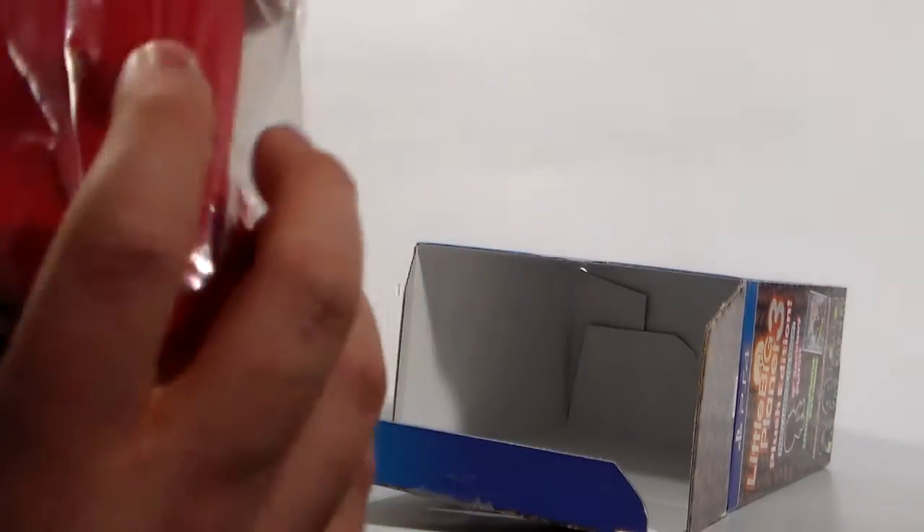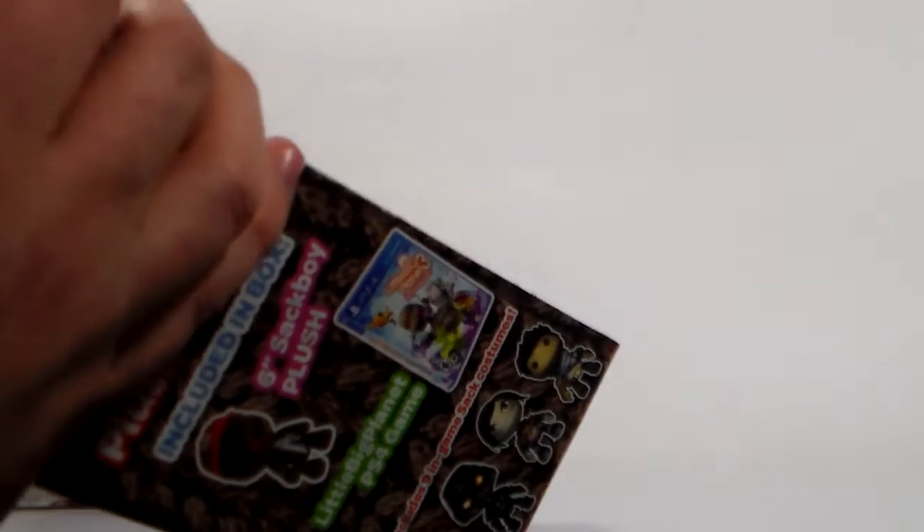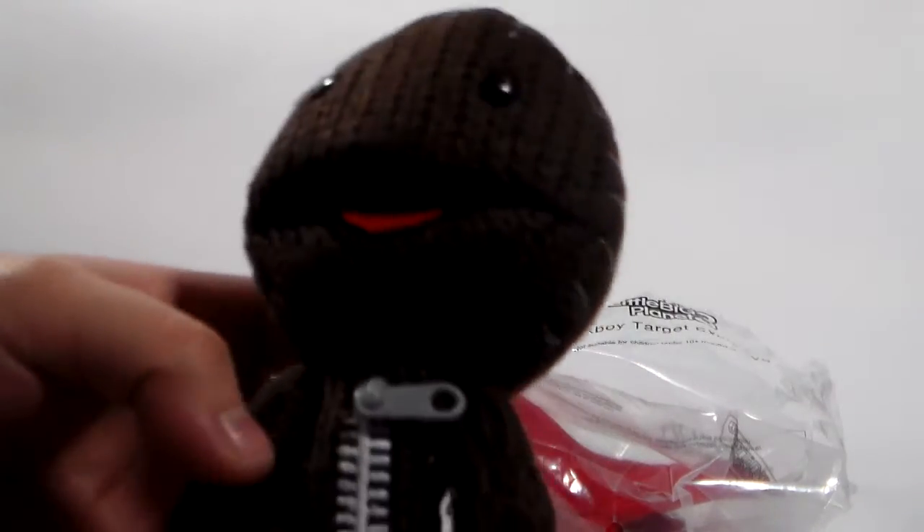Then the Sackboy Plush. As you can tell, the hat is just an accessory — it's not built onto the Sackboy. Now let's open up the Sackboy Plush. You know what, screw it — let's open it. I'll use the blade. There we go. Now, this Sackboy looks a wee bit derpy — it's actually awfully different compared to my Sackboy. I actually have my Sackboy right here.